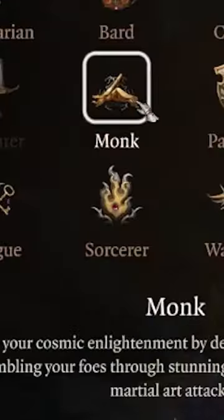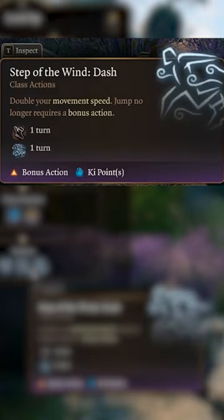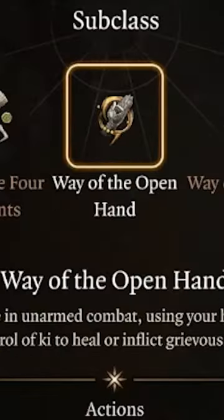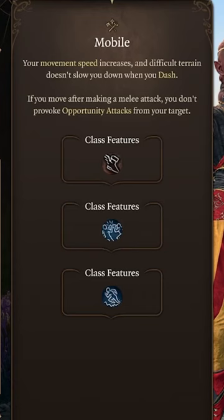At level 9, multiclass into monk for unarmored defense, unlocking Step of the Wind dash and disengage at level 10. Way of the Open Hand at level 11, then finally Slow Fall and the Mobile feat at level 12.